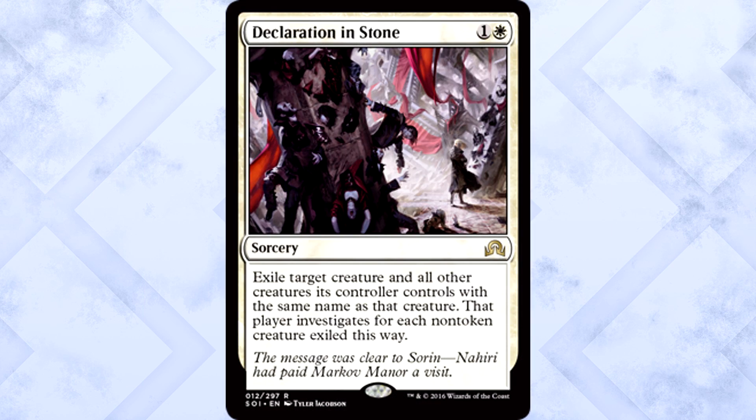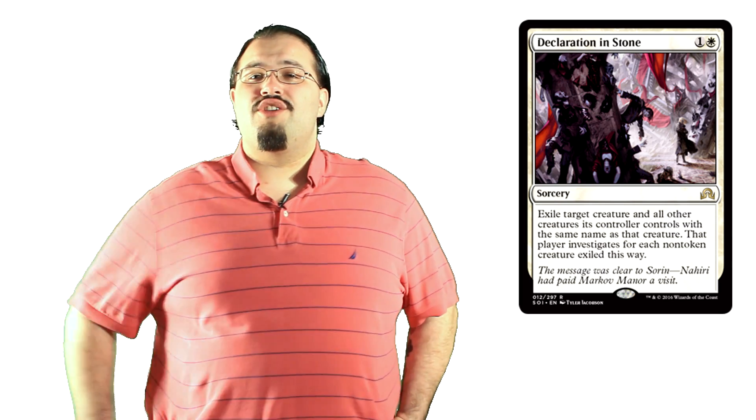Declaration in Stone is two mana for a sorcery: exile target creature and all other creatures its controller controls with the same name as that creature. That player investigates for each non-token creature exiled this way. Yes, this is sorcery speed, but I don't give a crap. You're looking at some sweet white removal — you don't see that very often, at least not like this. We're talking actual legit removal. Granted, they get a token and still have to pay the cost to sacrifice it, but I'd rather let them do that than stare down a World Breaker. Love this card. Great in control to stem bleeding, great to answer basically anything. It's a 10/10 for me.